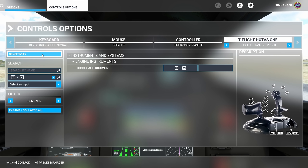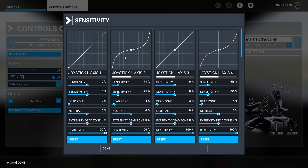You need to ensure that you configure the function Toggle Afterburner to a key or combination of keys. No afterburners, you're not going to get off the ground. Also, go to your sensitivities, and for your pitch control — nose up, nose down — make sure it's linear and no sensitivity curve applied. Mine is Joystick L-Axis 3. If you put a sensitivity curve in there, you won't get enough nose up to get off the ground.